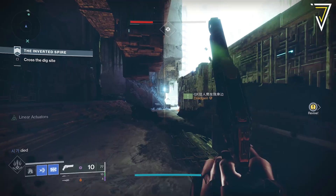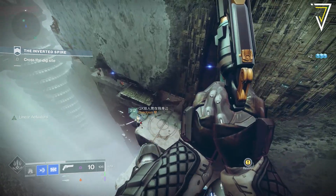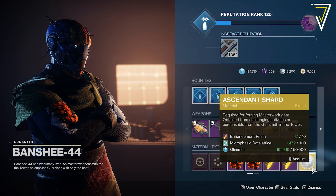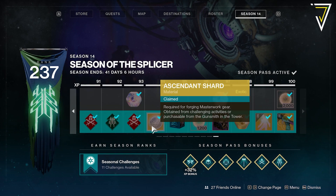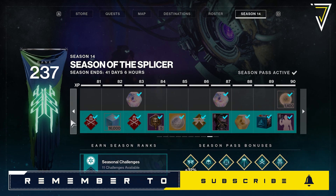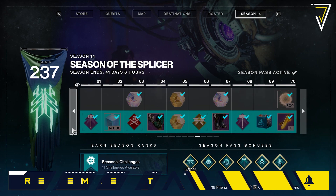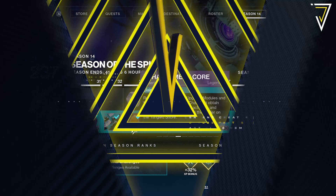To fully masterwork a piece of armor, you'll need a single Ascendant Shard for a legendary piece. You can pick these up from Banshee-44 or Ada-1, but by far the easiest way is via the Season Pass. There are three Ascendant Shards on the Season Pass this season: one at rank 80, one at 85, and the final one at level 94. So if you've bought the Season Pass and haven't hit rank 100 yet, make sure to complete bounties and seasonal challenges to grab those easy Ascendant Shards.